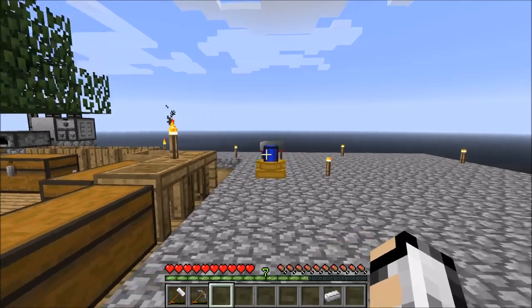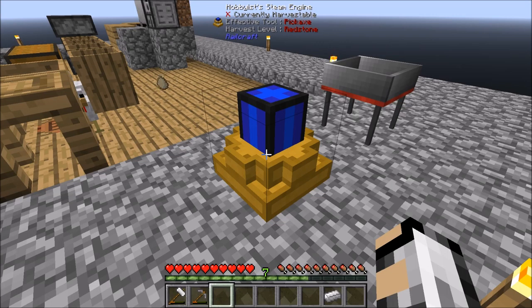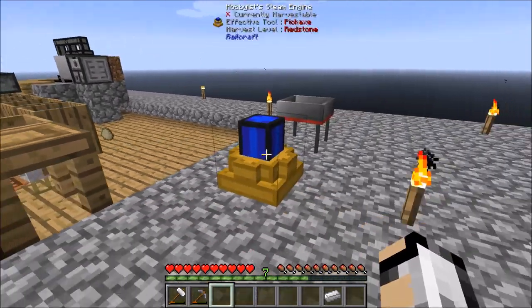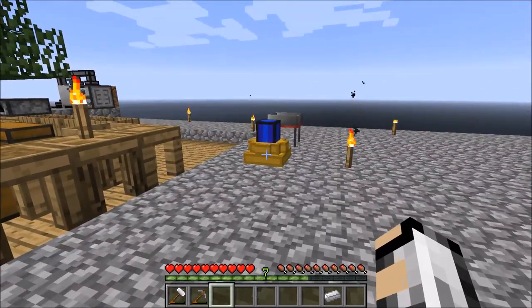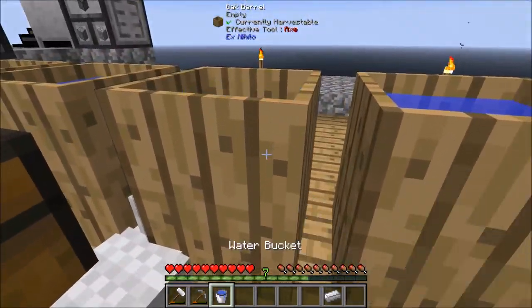Now we'll look at powering these. This needs water and steam, or you can use coal or some sort of fuel. You can even do buckets of lava if you really want, but it's a pain to automate that sort of thing — you can only put one bucket in at a time. So we need to get an unlimited water source.